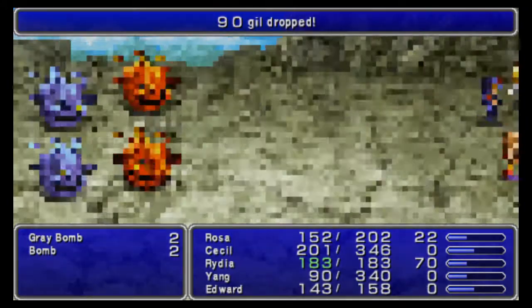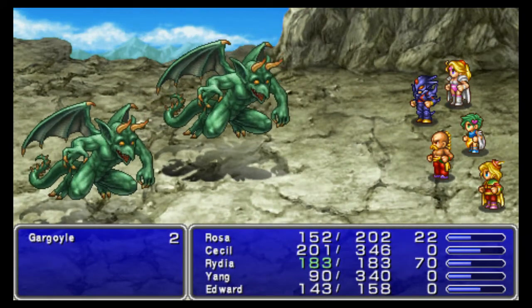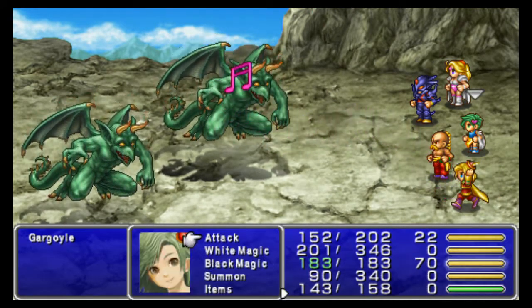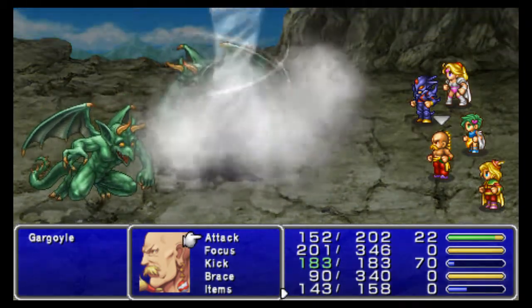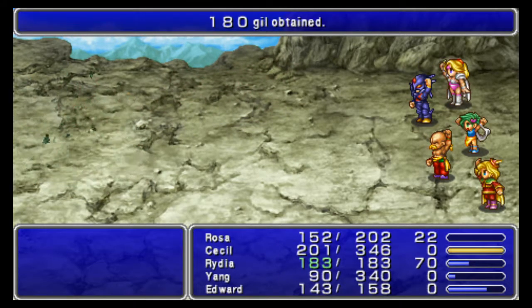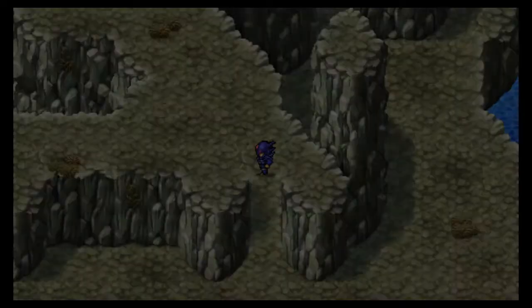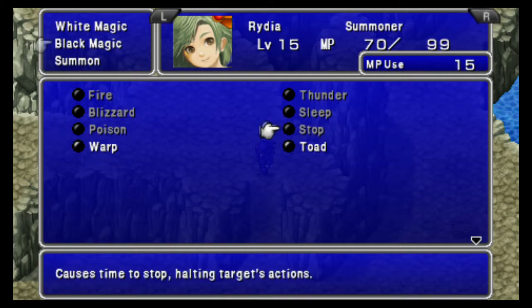Let's have the ladies deal with them. Aim has a tiny charge time but it's negligible. Oh, we learned Stop — that's very good; I should rearrange this. Stop is excellent — it works against a lot of enemies, you can't multi-target it but it lasts a long time. It's very good, especially against dragons.